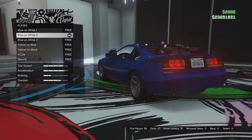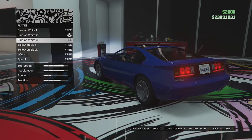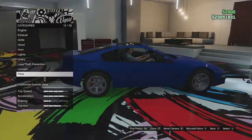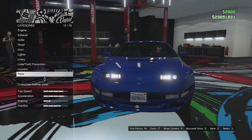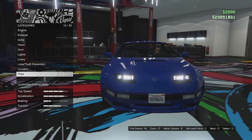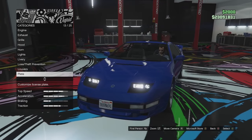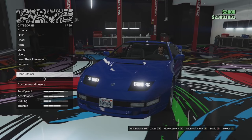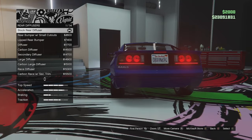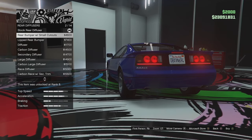Plate options: we can change the plate color; there are new Ecola and Sprunk plates. It would have been nice to delete or reposition the front plate — I think it would look better without it — but there we go. Rear diffusers next.